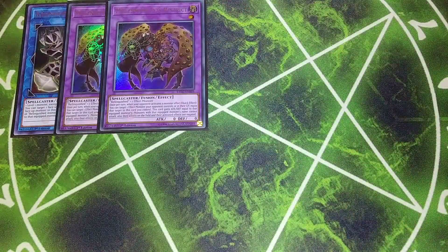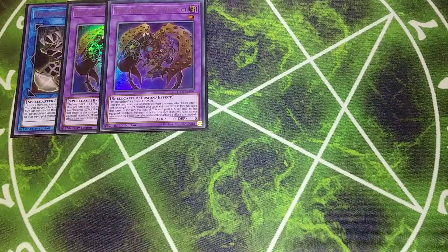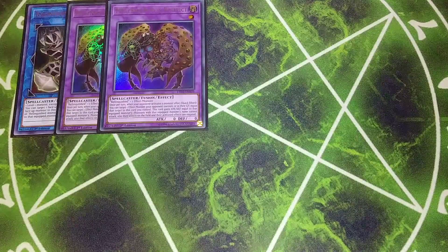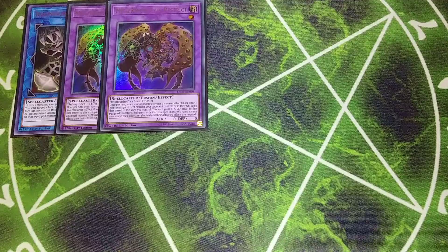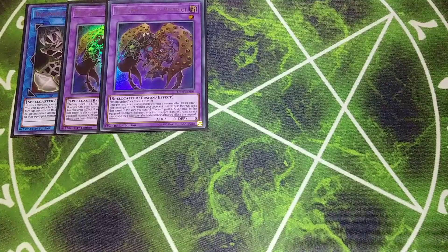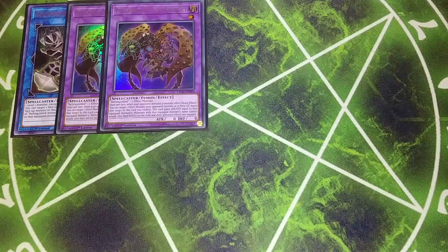Then we play two copies of Millennium Eyes Restrict. I bumped this down to two because we don't have three Instant Fusions anymore, so two is all you really need. Basically, once per turn, when an opponent's monster activates its effect, as a quick effect you can target one effect monster your opponent controls or in their graveyard and equip it to this card. The card gains attack and defense equal to the equipped monster's, and monsters equipped to this card cannot attack and have their effects negated. So for instance, if your opponent normal summons Aleister the Invoker while you have this on the field, you trigger this effect, gobble up the Aleister, and now none of their Alistairs can activate effects or attack.